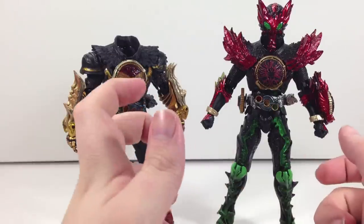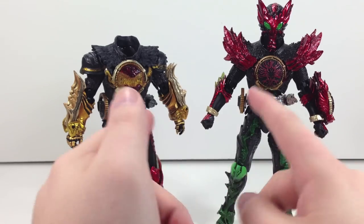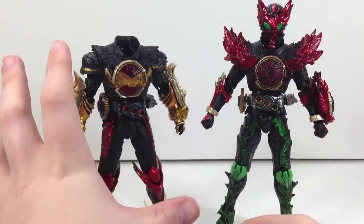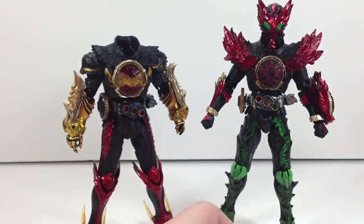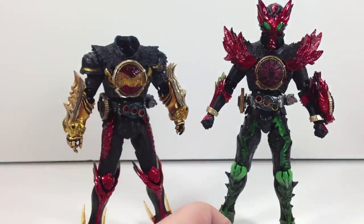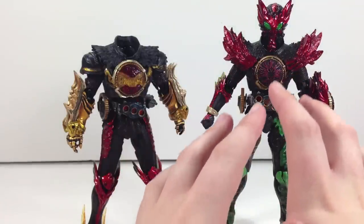I think once all the other figures come out, they kind of fix the whole issue with that ball joint by gluing it in there so it doesn't pop out separately. So TaToBa's body is the only one that's going to give you a real problem. And considering if you get all the other combos, the only thing you are actually going to need from TaToBa is the head — you should be okay.